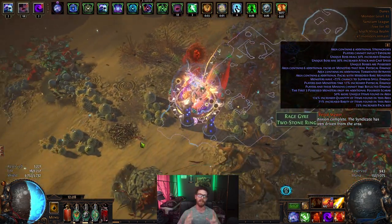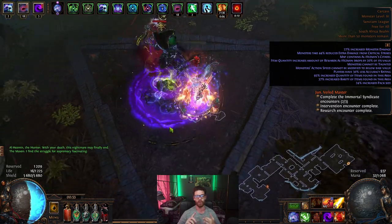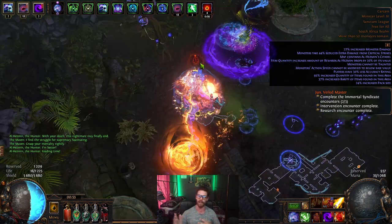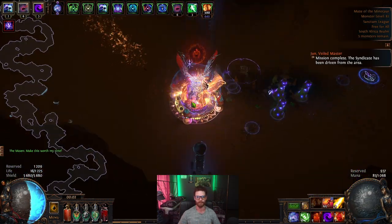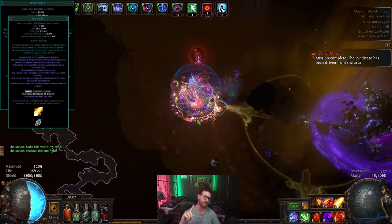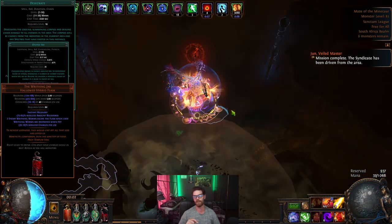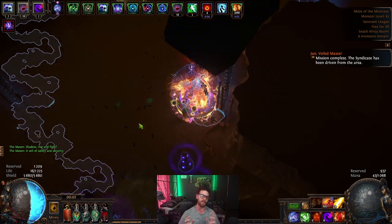The build is really flexible, as you can replace many gems, jewels, or gear to fit your own means to clearing content, but at a loss of damage most likely. To summon your spiders it's really simple: first you'll Desecrate three times on yourself, channel Divine Ire, and then smack your Writhing Jar flask. This will sometimes only summon about 18, but most of the time 20 spiders each time.